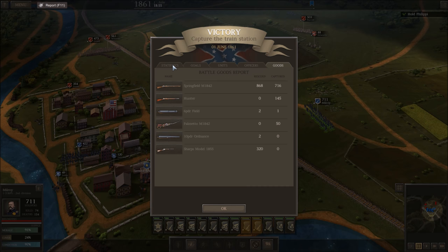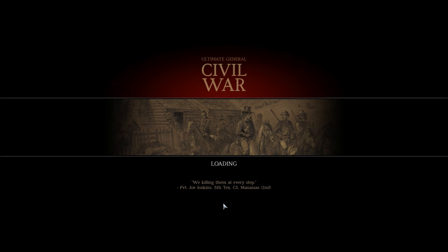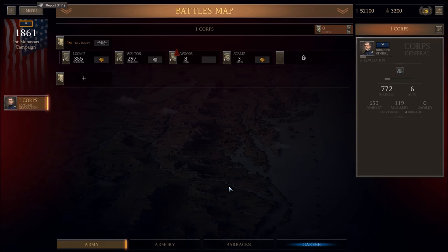The Springfield M1842 is the main gun there. So let's see what's next — Silver campaign. Is that because we started? Battle reward, career points: we get $52,000 and 3,200 of this reputation — or wait, 3,200 men and then plus three reputation. Those men will fill in our lost men and then we got 1,000 more. This looks like the main battle page here.